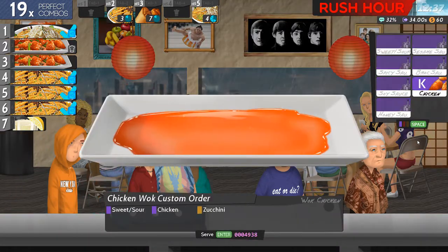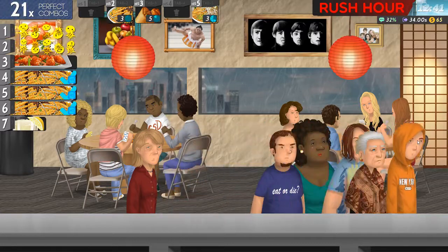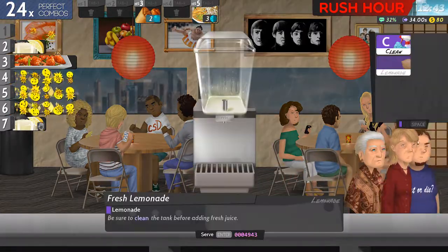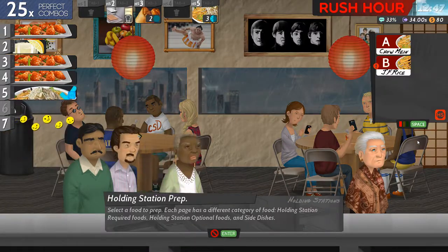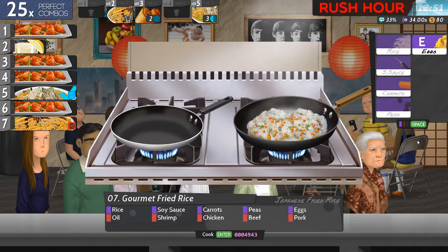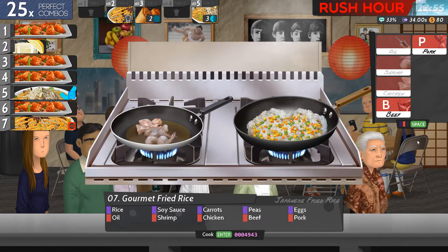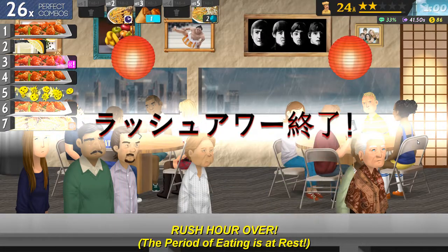Number two's just going to cook. Number one. Four, five, six and seven. And now I need some more fried rice: peas, eggs, oil, shrimp, chicken, beef and pork. That's a heck of a fried rice. Number five.